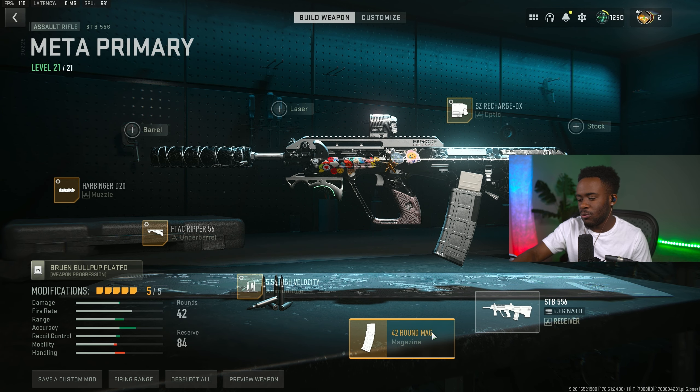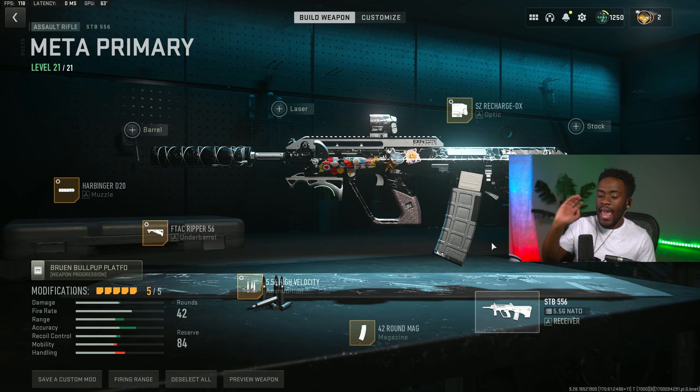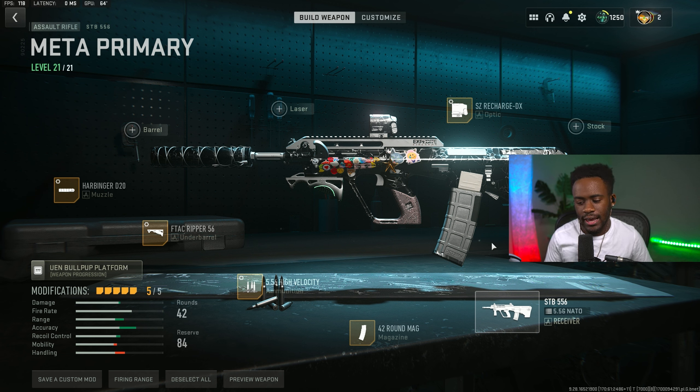The last attachment, which is for the magazine — the biggest mag you can rock as of right now for this gun is the 42-round mag, so go ahead and slap that on. If you guys haven't tried out the STB-556, I highly recommend it. This is a gun that is very fun to use and a lot of people have been sleeping on it for whatever reason — it's actually pretty good. Let's go ahead and move on to the third best loadout.